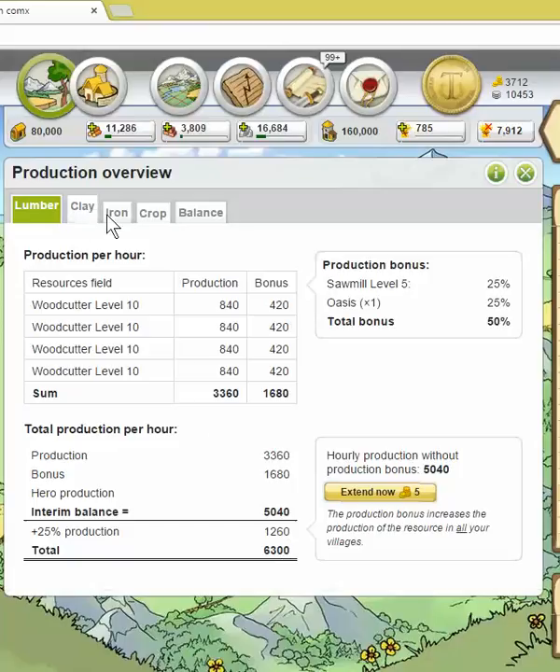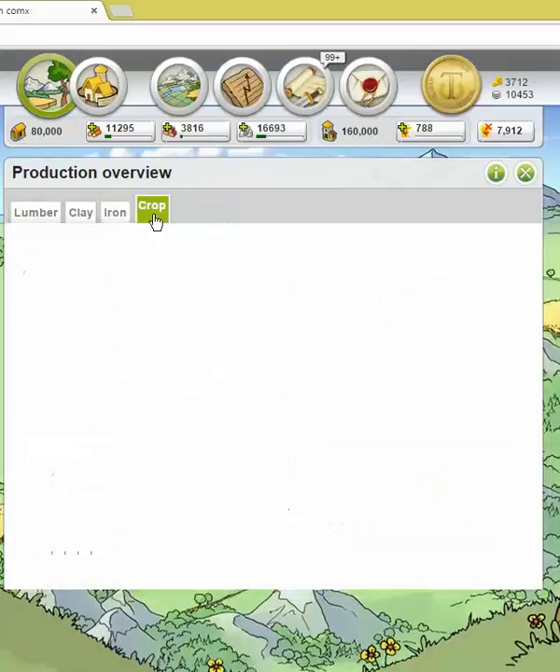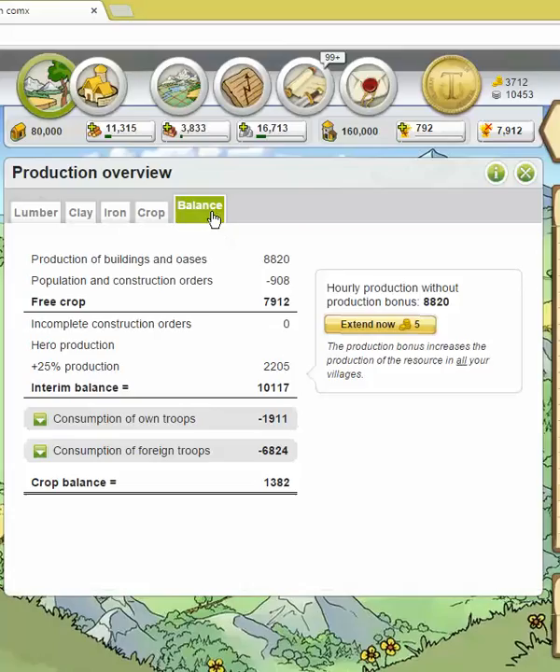That's available for clay and iron as well, but the crop one is the one I find really interesting. It shows you the same information along with any bonuses that you might have, but what's really interesting is this balance section here. It shows me, for example,